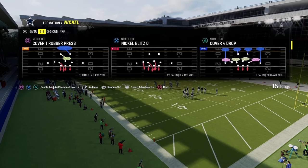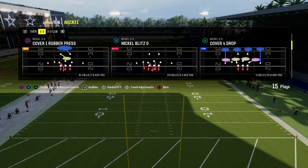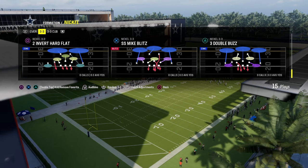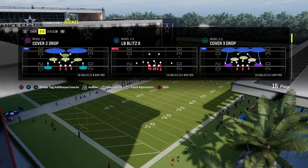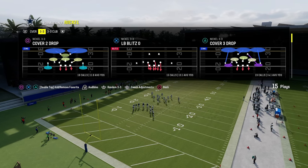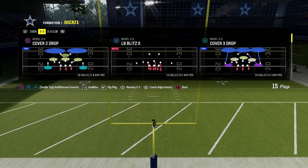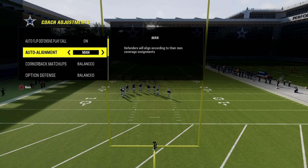What we're going to be doing here is using — it really doesn't have to be Nickel Blitz 0, it can pretty much be any play. So we're just going to choose LB Blitz 0 because I like the way it's laid out for this blitz. Also, we're going to have auto flip on and auto alignment on. If you wanted to, you could turn auto flip off and then flip the play and run it just like this, but I don't think you need to.